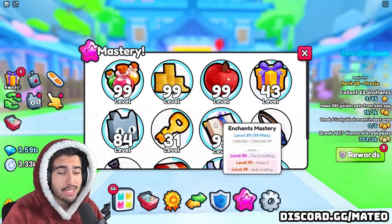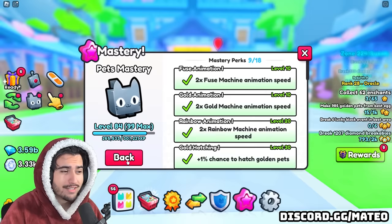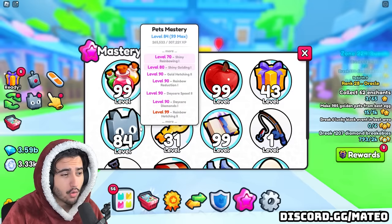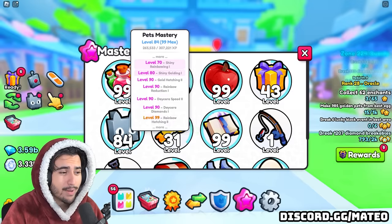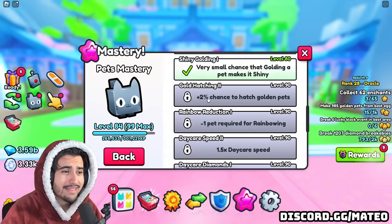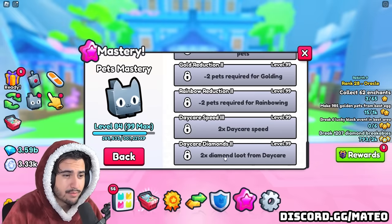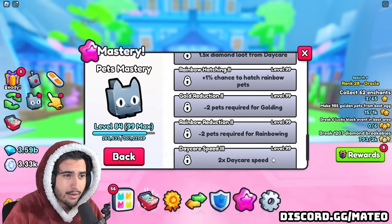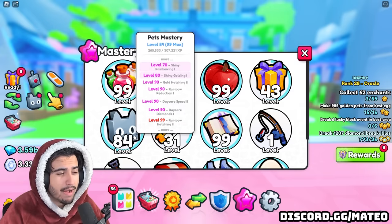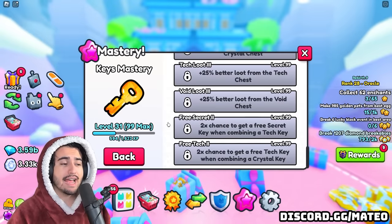The reason the fruit mastery is so good is it allows you to automatically eat fruit, which is huge while grinding. But eventually, if you play enough, you are going to be able to afford to max it out anyway. So instead you should probably go for one of the masteries that is really hard to get. I would say that would be the pets mastery, because even after all the egg hatching and upgrading pets to gold rainbow, I still only have pets mastery level 84.